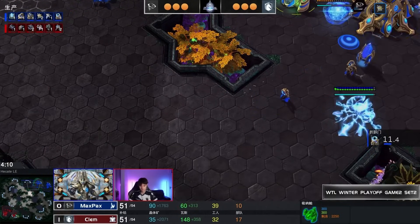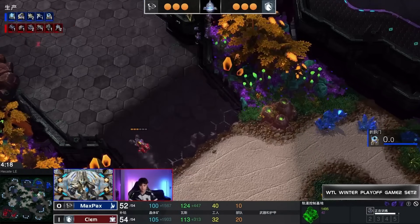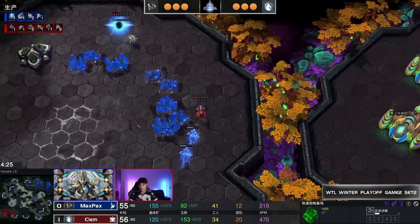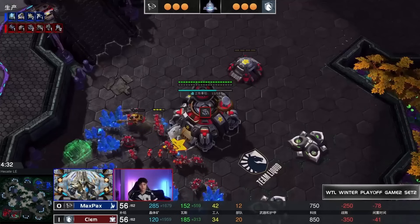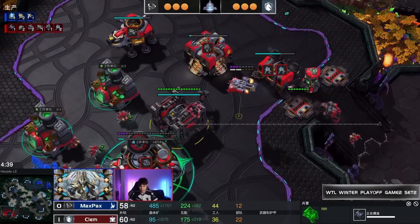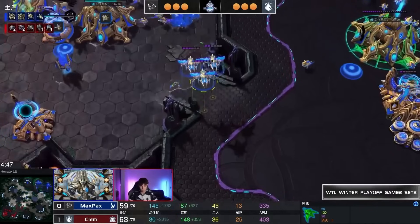Cyclone, Medivac, and a couple more Marines all coming out — a little bit of everything being established. With Adept harassing and the Phoenix continuing to build up, a Robo Facility is being produced. That sends us toward the idea of Phoenix Colossus, which has to instantly be on our minds as the opening setup.